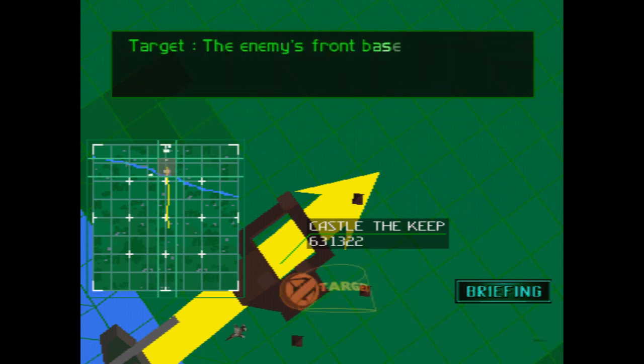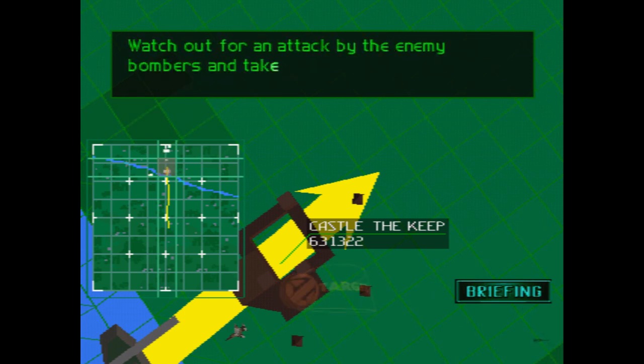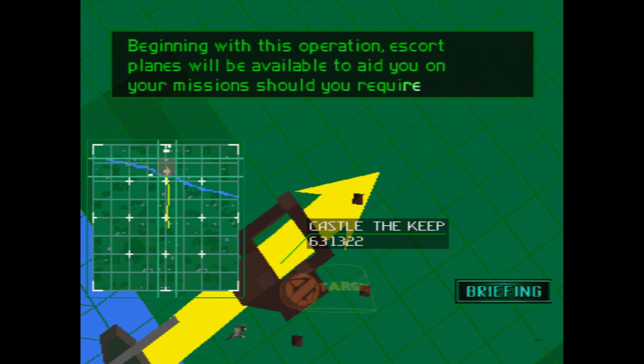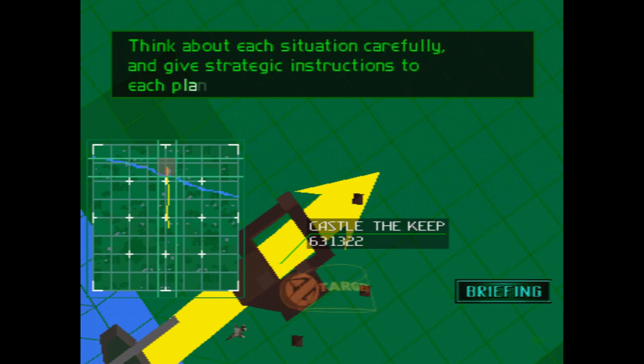The enemy's front base — the enemy has commandeered an old castle in the hill country and is now using it as their fortress. Watch out for an attack by the enemy bombers and take extra precaution against anti-aircraft fire. Beginning with this operation, escort planes will be available to aid you on your mission should you require assistance. Think about each situation carefully and give strategic instructions to each plane before takeoff.